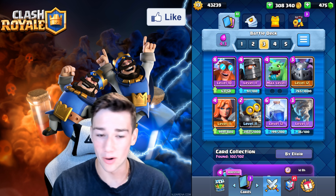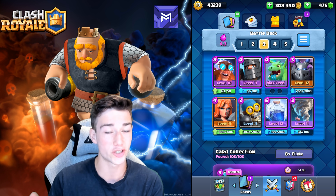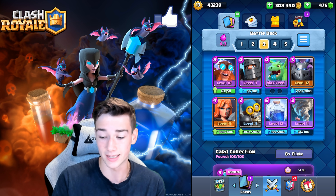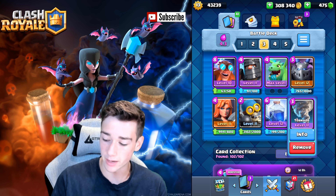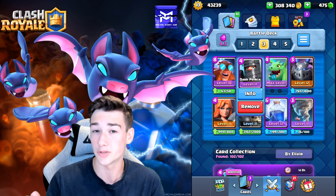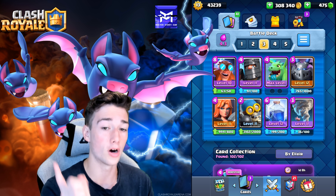The final deck of the day — we got to mention it, guys: the Electro Giant. This is a new version, and it's obviously subject to change as the new card comes out. I think the Valkyrie and Bomber are going to absolutely shut down the new card. Since the Electro Giant is so strong, Dark Prince in combination with Baby Dragon, Mega Minion, and Nato with the Lightning — it's just going to be a great deck overall. Maybe we throw in the Goblin Cage instead of the Dark Prince. We haven't had a lot of time to test it, especially with the new card.